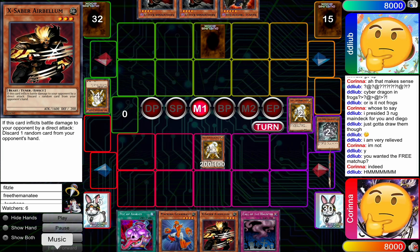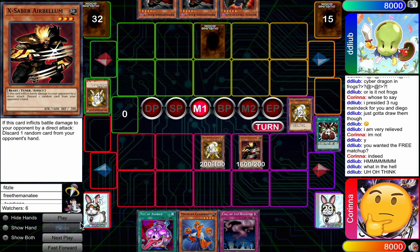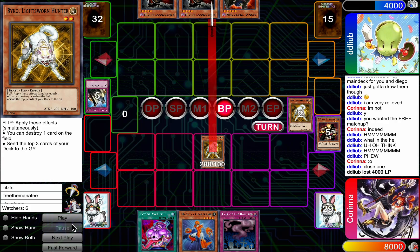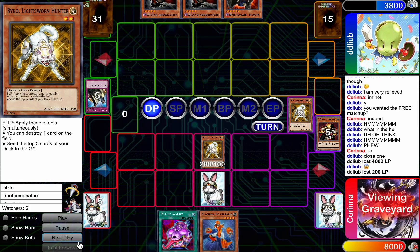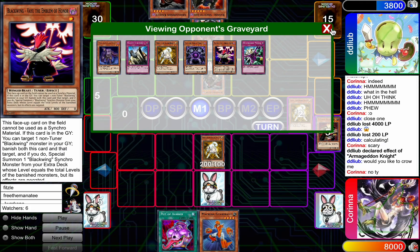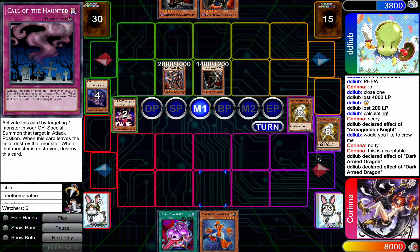Now the Raikou's gonna be flipped and maybe should have Judgmented that, but he doesn't know Corinna's hand, so it's conceivable that he wouldn't — but he's just gonna Judgment the Air Bell anyway. In this situation, definitely probably would have been better just to stop the Raikou. He's gonna topdeck and drop a DAD, which is just gonna get dropped here. Yeah, that's scary.